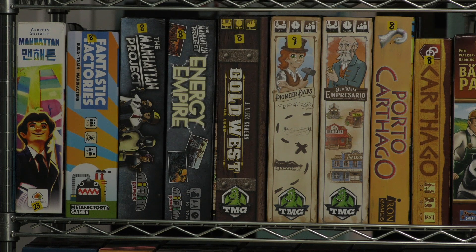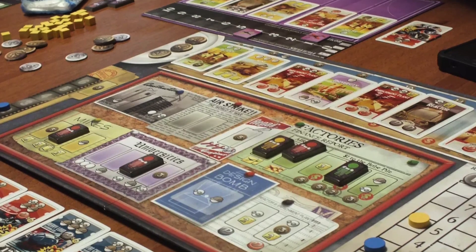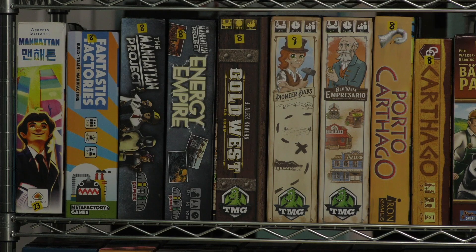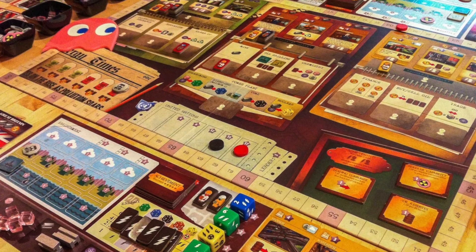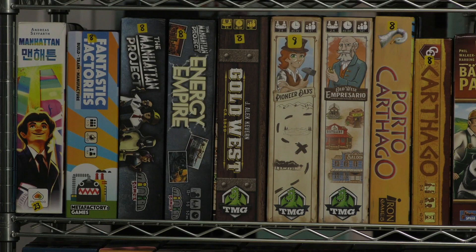Now we have a pair of games: The Manhattan Project and Energy Empire. The Manhattan Project is the best game Minions Games has done. Unfortunately, the sequel is not nearly as good, which is why it's not in the library. The Manhattan Project is about building atomic bombs — you don't actually drop them in the game — but it's a really solid worker placement game. Energy Empire is a spin-off about producing energy and pollution, maybe too much pollution. They're both very different games but both quite good.